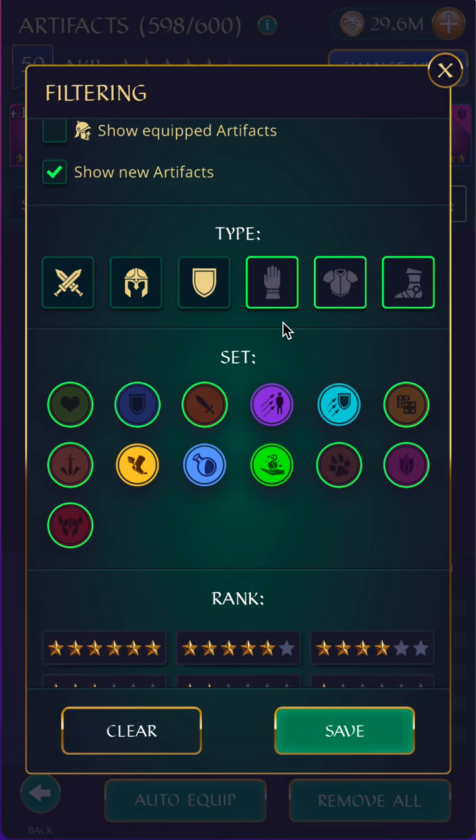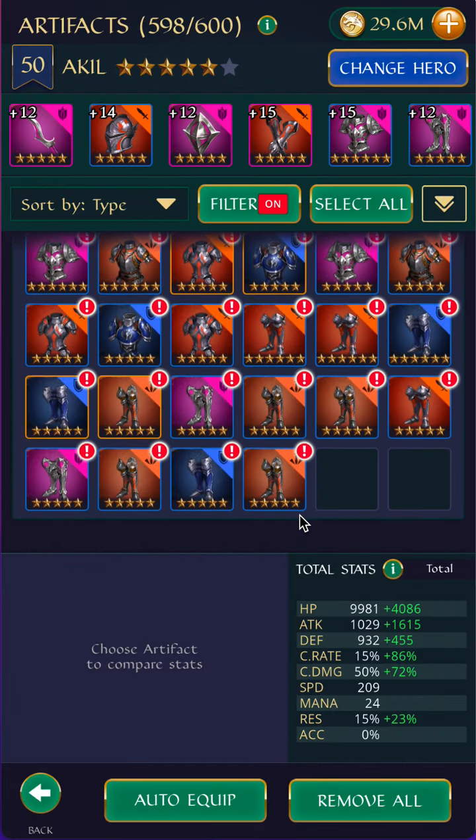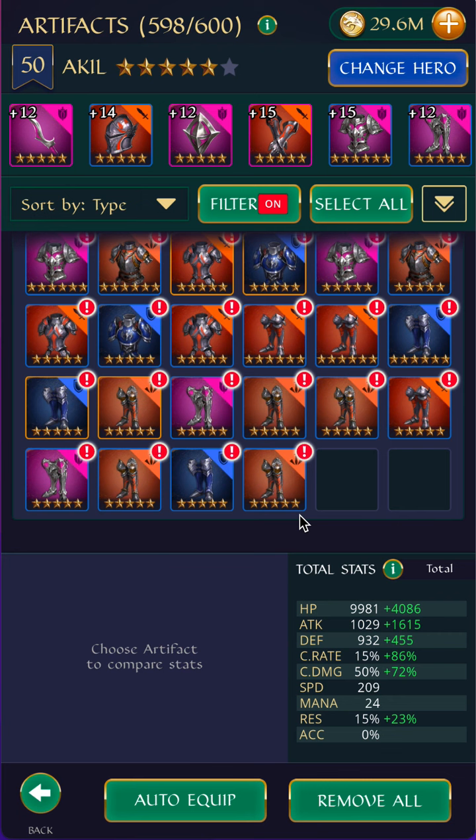I can leave these filters on for now — sometimes it makes it a little bit easier. I'm going to go through and look for the main stats. For these three pieces — the gloves, the chest, and the boots — it can be a little bit harder to get what I want. That's why I'm usually less strict with these than on the first three pieces: the sword, the helmet, and the shield.